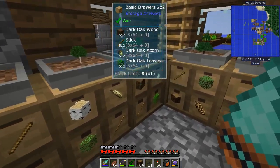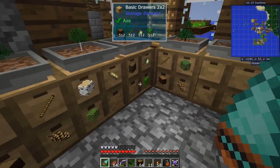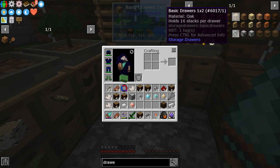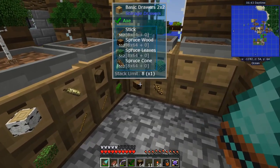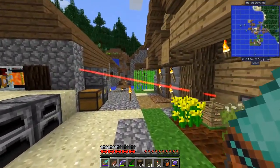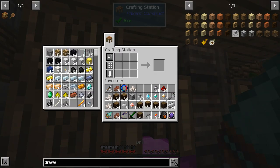Wait — you're dark oak! Let me check the drawer recipe. Spruce will be fine. I'll take a bunch of stacks of wood. Now I'm going to need to make an absolute ton of drawers, so let me turn some of these into chests — that many right there — and I'll have a lot of chests ahead of time.